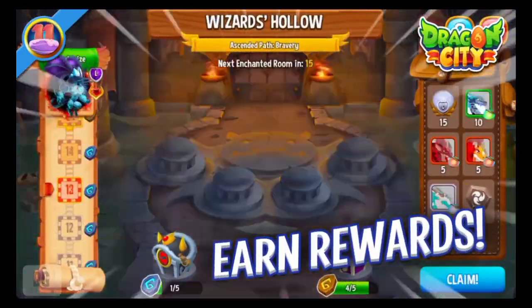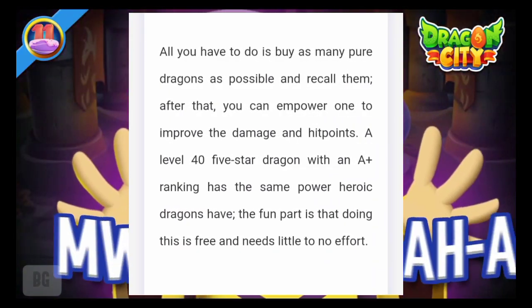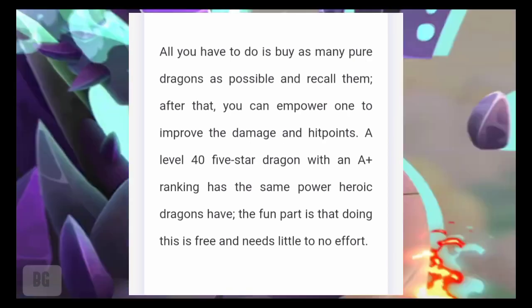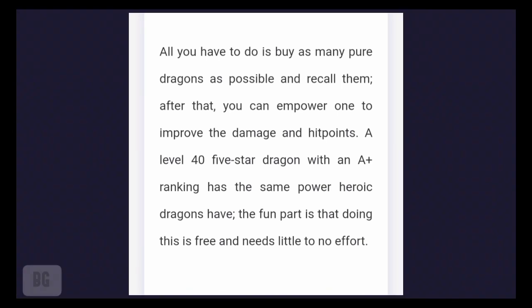We need to upgrade our dragons. All you have to do is buy as many pure dragons as possible and recall them. After that, you can empower one to improve the damage and hit points. A level 40, 5-star dragon with an A+ ranking has the same power heroic dragons have.